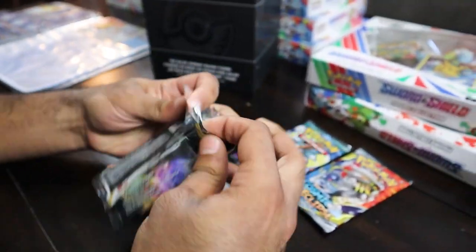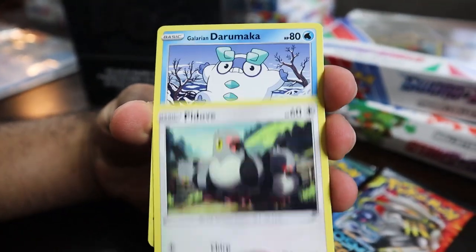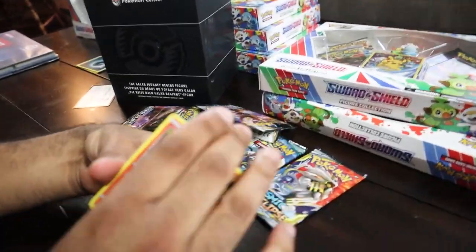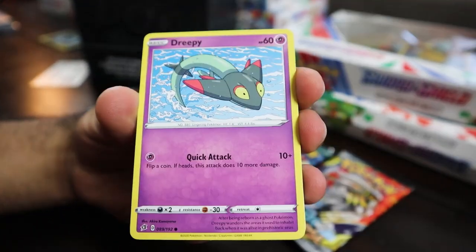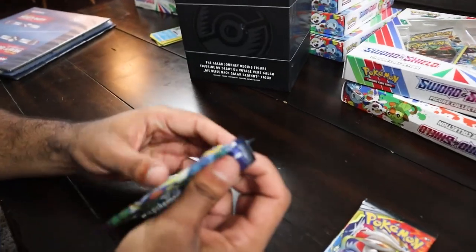Opening Rebel Clash first - I am missing Rebel Clash cards and I need something for this binder. First pack: we got Rillaboom on the pack, Mr. Mime, Snover, Padove, Galarian Darumaka, Hatina, Speed Energy, and right off the back - Ninetales! I do not have that for the binder. Sweet - now we can add Ninetales to the binder. Next one: we got Rowlet, Dreepy, Snover, Binacle, Darumaka, Hatina, and another Ninetales! The Ninetales luck is real right now. Holy crap, we got another Ninetales - and that's a full art, dude.